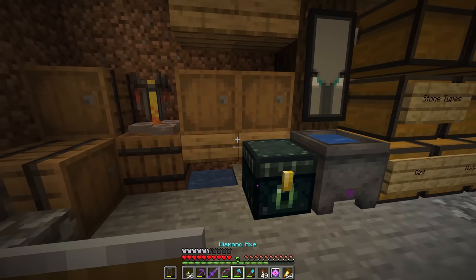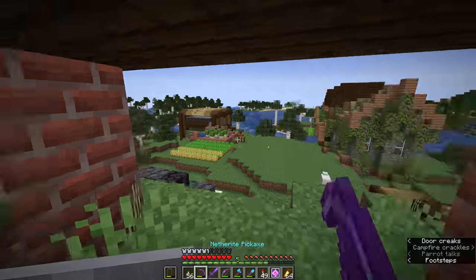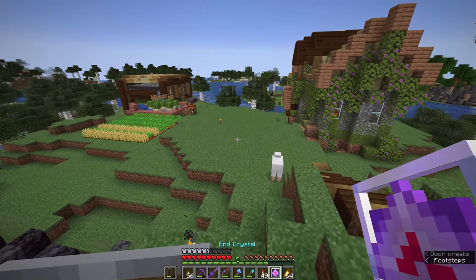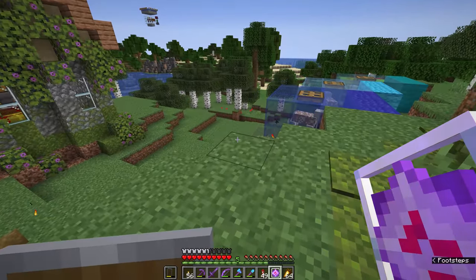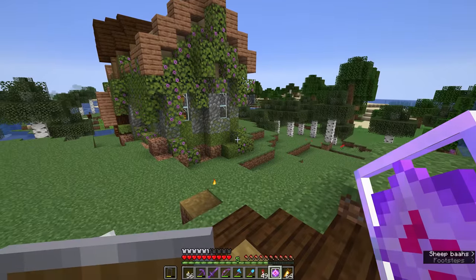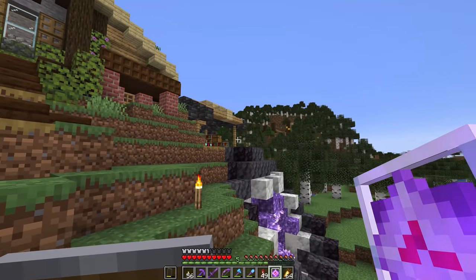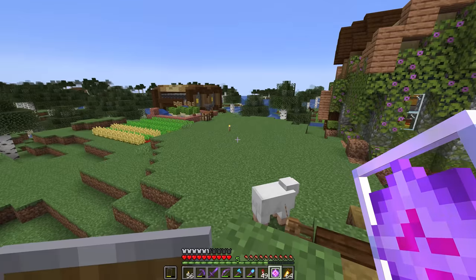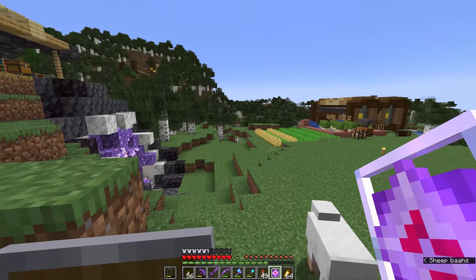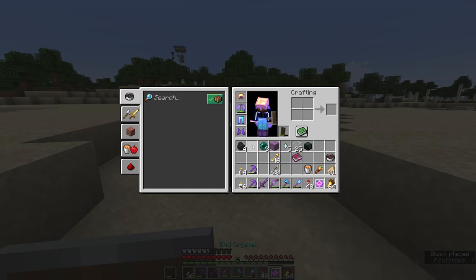We can take an end crystal with us and replace it in the end. One word of warning before we do any of this: end crystals are incredibly volatile and you can't just place them on any old block. They can only be placed on top of obsidian or bedrock — bedrock down at the bottom of the world, in the nether, or the bedrock portal in the end.